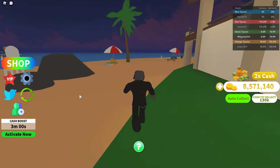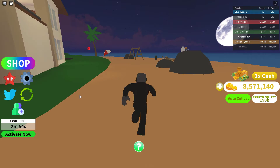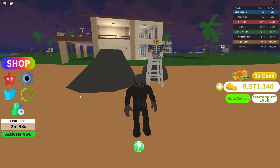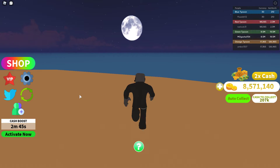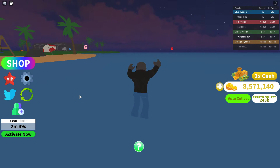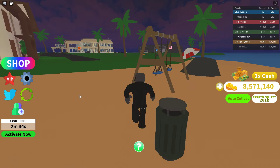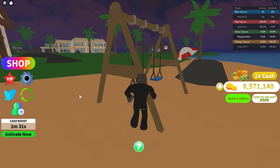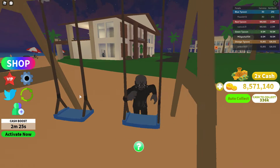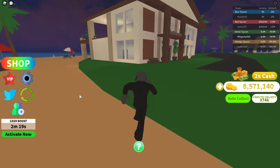Now I'll just show you guys the beach. This beach over here has a lifeguard and you can actually really swim — pretty cool. You can also swing, which is again a glitch to get yourself onto the swing, but it is great.